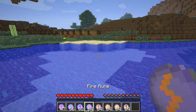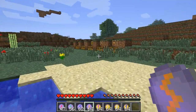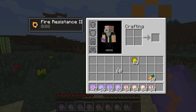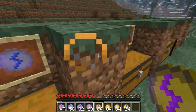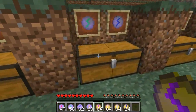Next one we have is the Fire Rune, and I'm going to guess this is fire resistance. Basically you right-click it and you have fire resistance for 10 seconds. It's basically like a mini potion — 10 seconds long — not like the original one which is like a minute or two. I really like this.